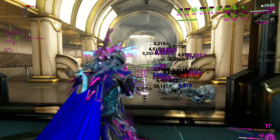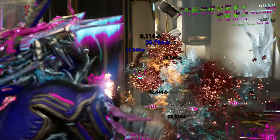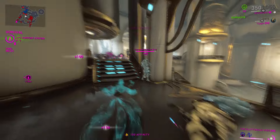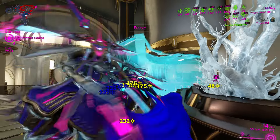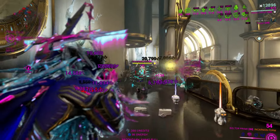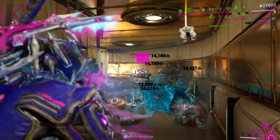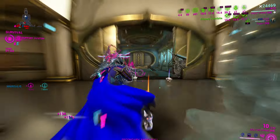Holy hell has this update done him some justice with the changes to Cold — and the crit damage changes to Cold. The fact that he gains armor for frozen enemies is a little bonkers. His passive has always been garbage, so them changing the passive is pretty sick. Snow Globe still causes Cold statuses, which is pretty baller. And depending on your build, different things can go on.